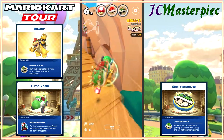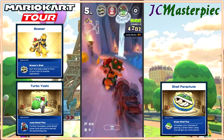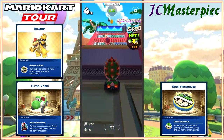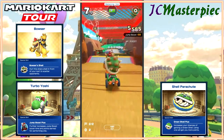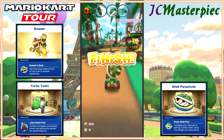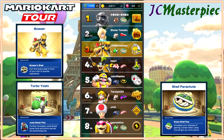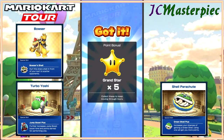Seventh place overall. Sixth, fifth — red shell, Bowser shell — I've got a blue shell that somebody took. Seventh place and I'm coming right up to the finish line. I am getting a frenzy but it is not going to be enough — enough for third place. That's still 9,463 points, which is a lot better. Pulled off third place after a really rough race. 9,467 was more than enough for five grand stars.